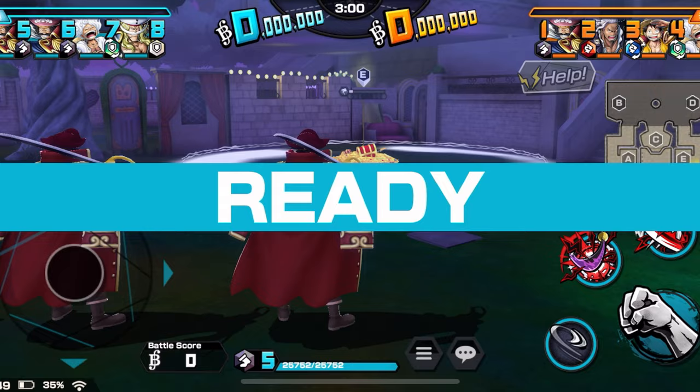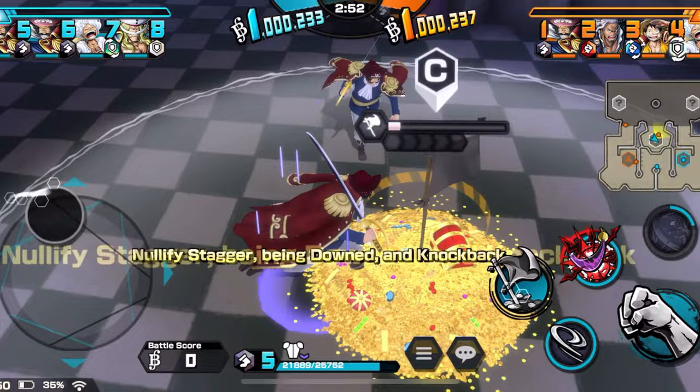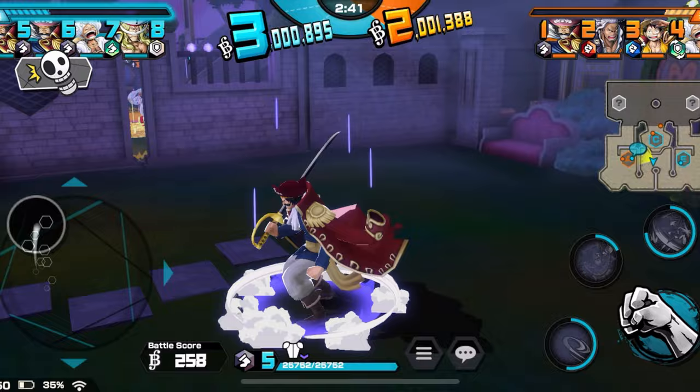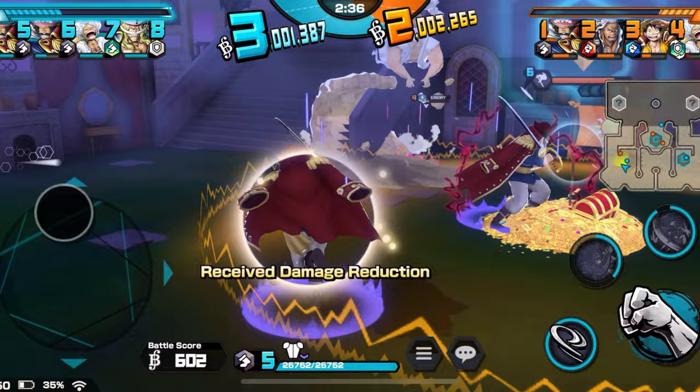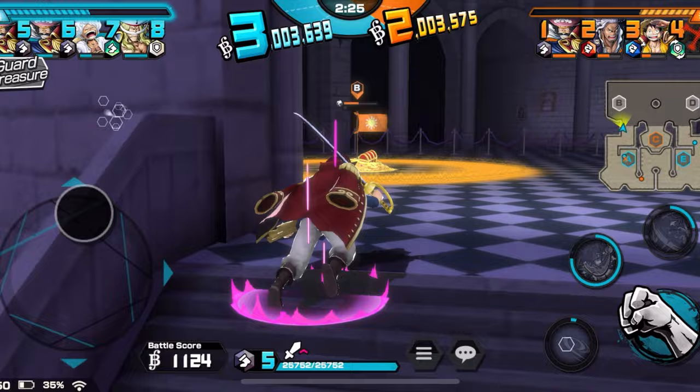Alright boys, hopping into game one! The first thing I gotta say is he's absolutely insane — look at him, he's just blitzing with Divine Departure, taking flags like nothing. You should just guard treasure. I feel like this is a runner meta where you should just be taking flags all day. I got a Whitebeard on my team, and look at this — Roger's already taking this flag. That Luffy got stunned and hit with Divine Departure for 11k. We're just moving on to another flag.